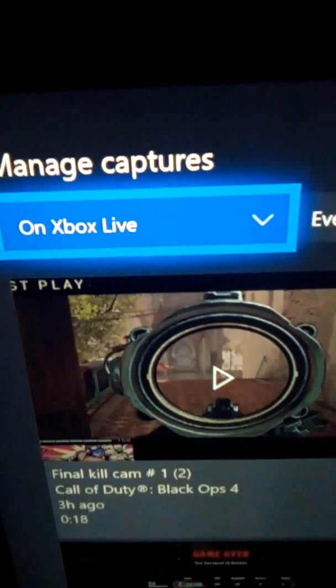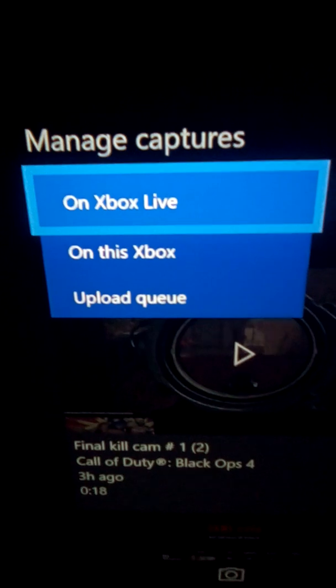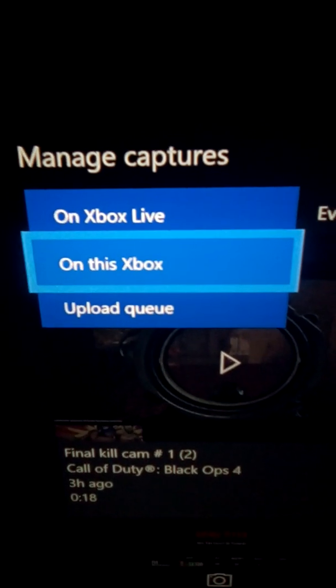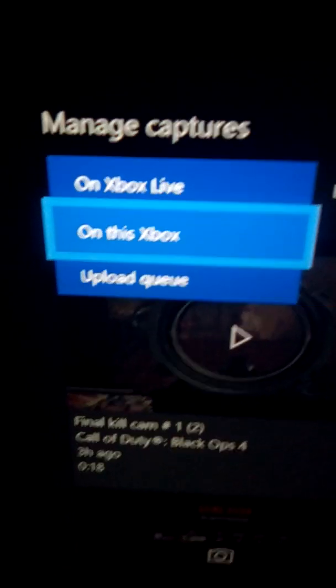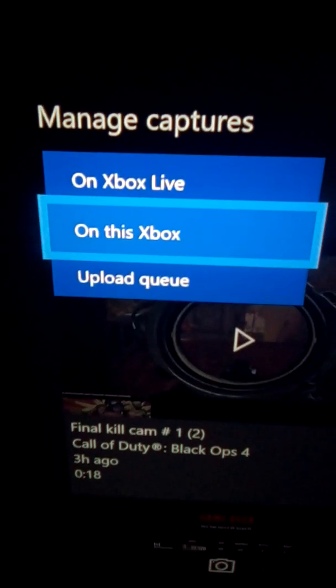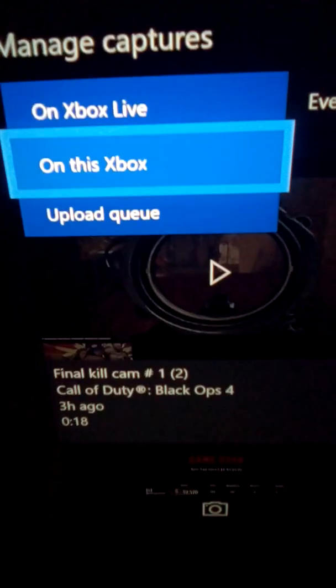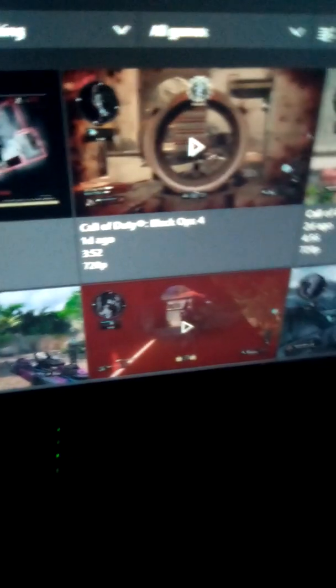Anyways, my point is if you look up here you have Xbox Live, and if you press A on that you're going to see what's on this Xbox and the upload queue. You want to go to 'On This Xbox.' You guys do NOT take anything off your Xbox Live - I'm going to explain that to you right now. So we're going to go to 'On This Xbox.'